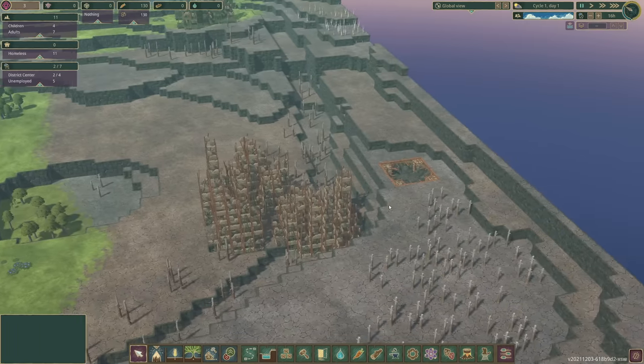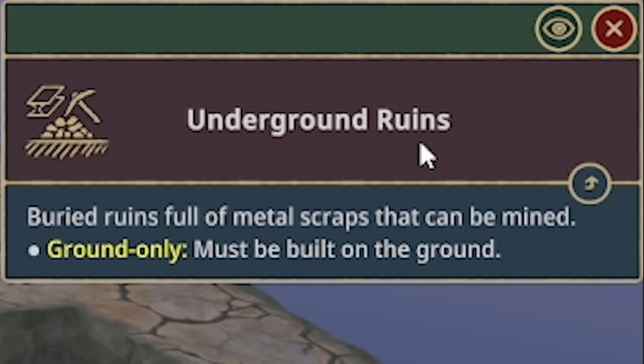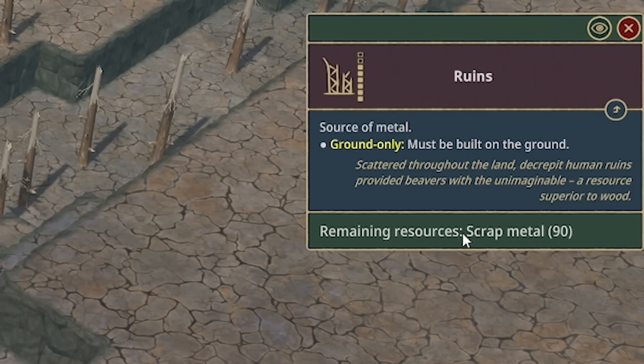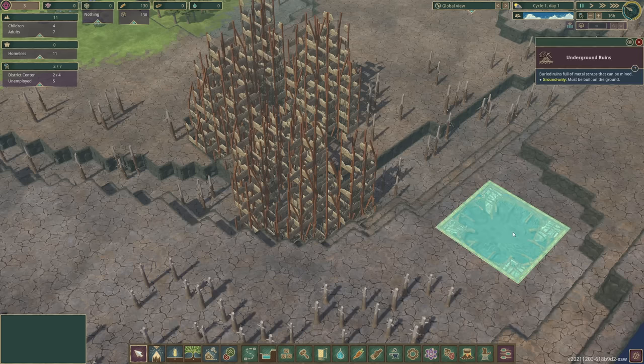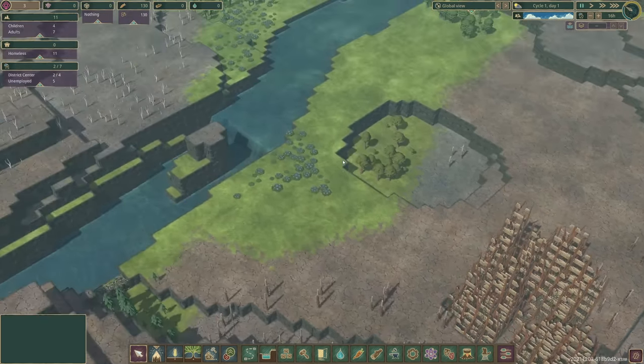Sounds kind of yummy. The other thing I've noticed is over here — what is this? An underground ruin. Buried ruins full of metal scraps that can be mined. I think that might be unlimited, because when you click on this, the normal ruins say how much scrap metal is remaining. Each of those has a number, whereas this has no number. So that could be an infinite source of scrap metal, potentially.